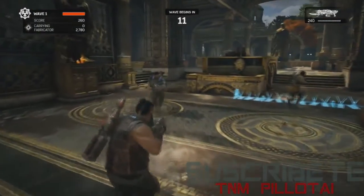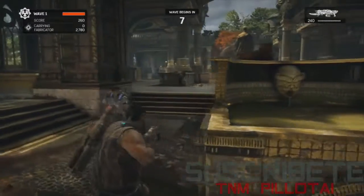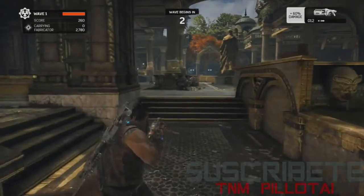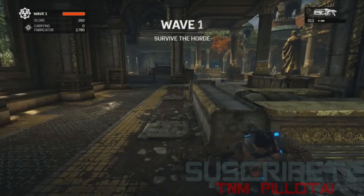They're putting up spikes right there. In Horde we're still building fortifications — building barriers. The Fabricator is really the key to where you're going to set up as a team and where you want to start.